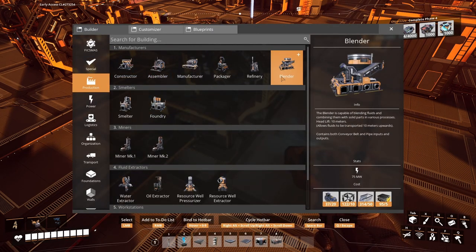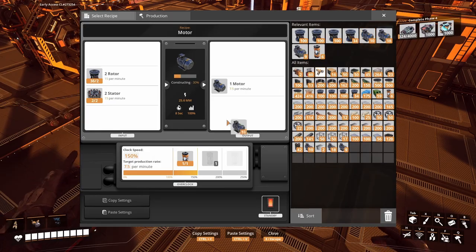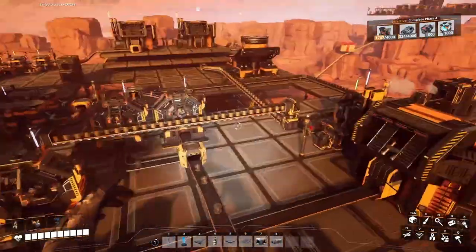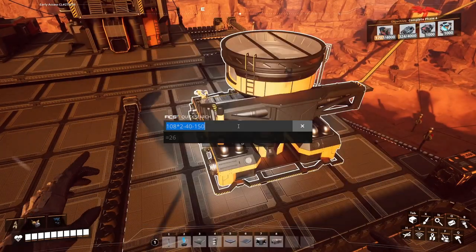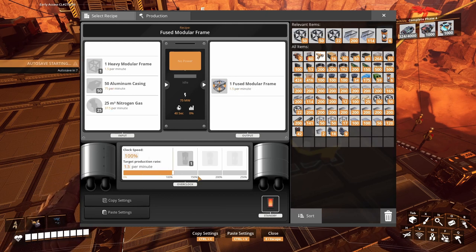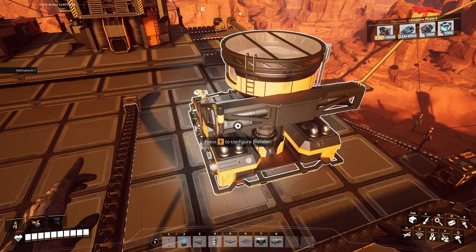Luckily for us, somebody's got in here a bunch of casings stored — one, two, three, four full boxes, almost full. So I think we can support the production for the time being. Nevertheless I don't want to transfer too many, so I will not put the mark 5 in there. That drone will empty these boxes and the content will be transferred in the other side for the motors. How many models did I have? I took 50 from that box and I made one blender, so I should be left with 30 — I got 37. Grab 10.